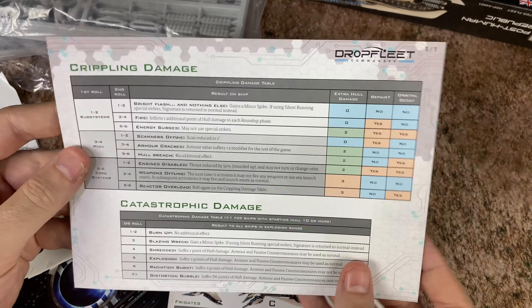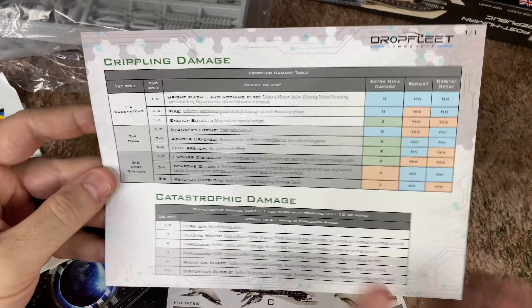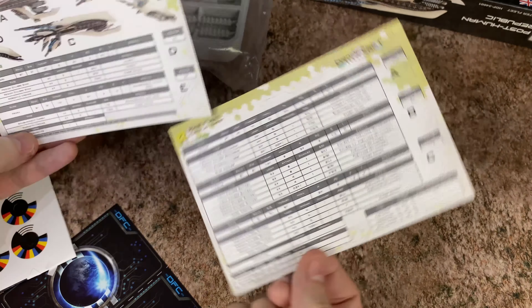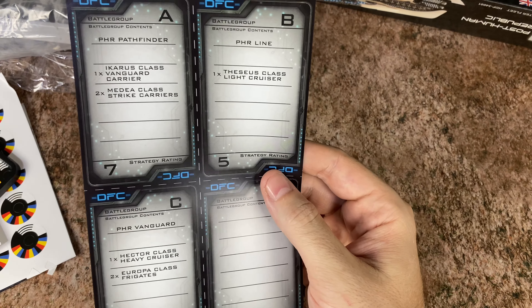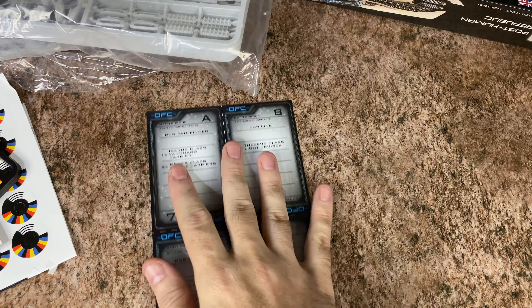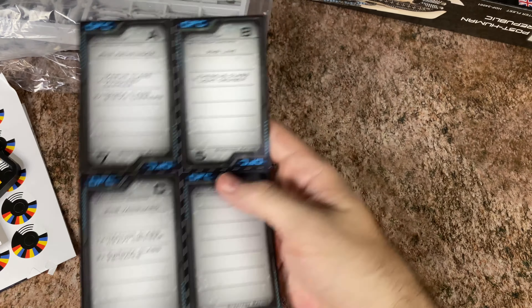We've got a card here that has some helpful stuff as far as orders and basically some player aids, crippling damage, and catastrophic damage. We also have our frigates — basically our little ship sheet, which has all of the information for the different types of ships. Everything is available online for these, as well as some recommended starter card options for your different battle groups. That is pretty cool as well.